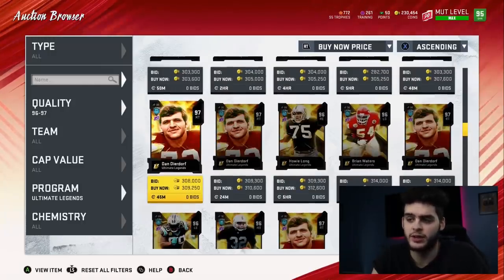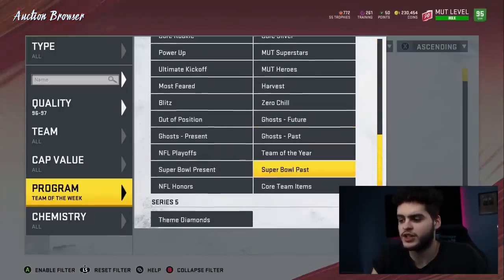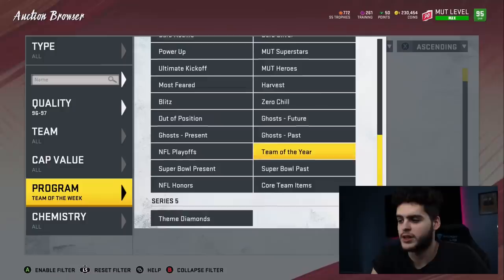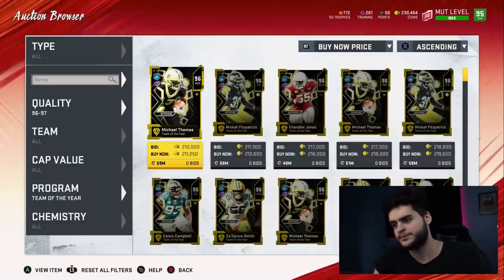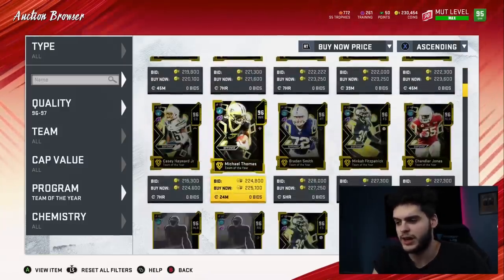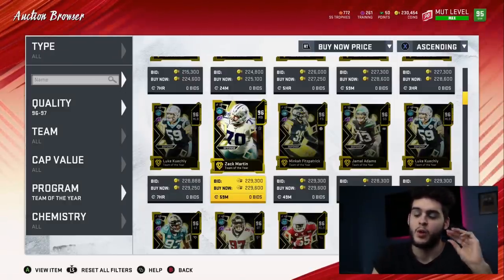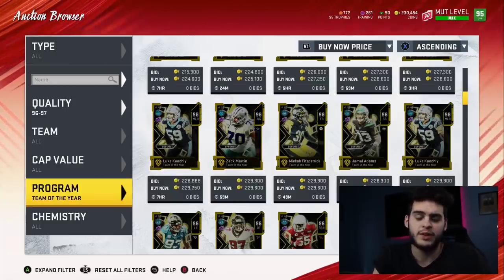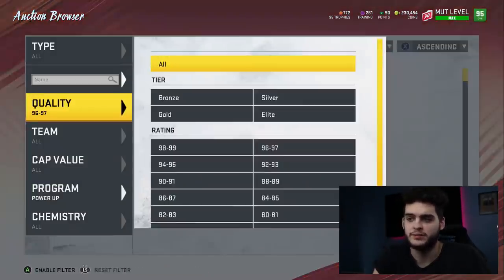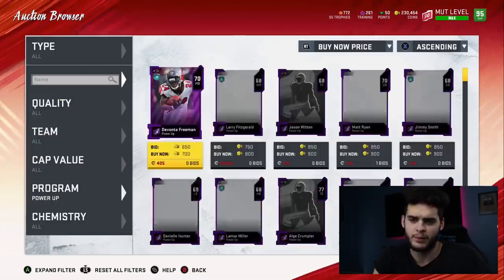With 64 brand new 97s dropping, your 96 overall cards should take a hit. Honestly, if you have a lot of Team of the Year cards or 96s, they should come down a little. It's physically not possible for every card to stay overpriced with that many new options. Cards like Chandler Jones at 240k have already started coming down as people pre-sell ahead of the promo.